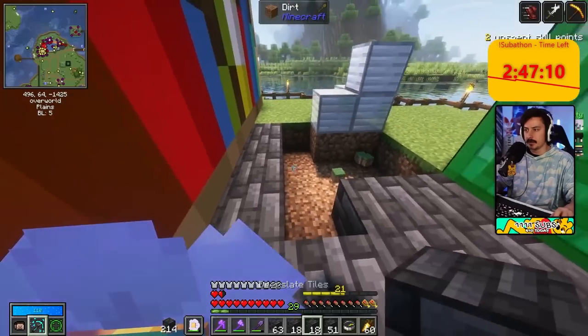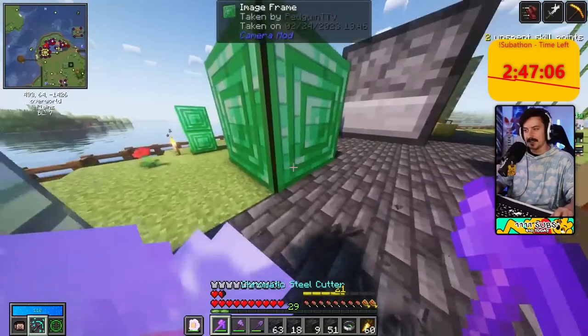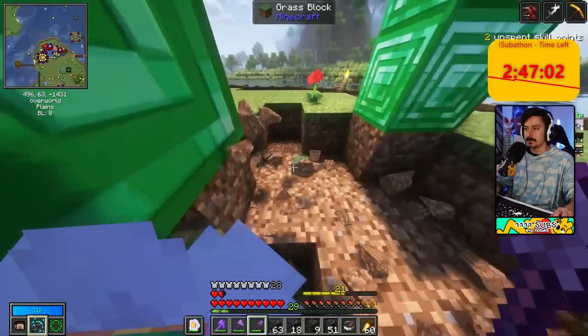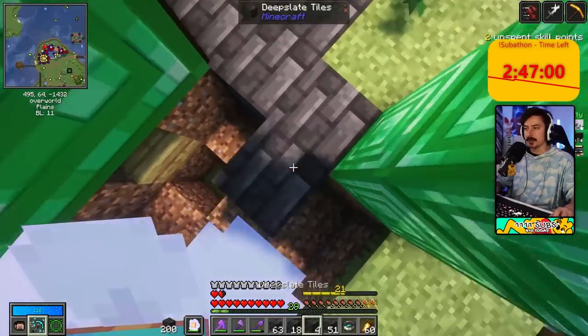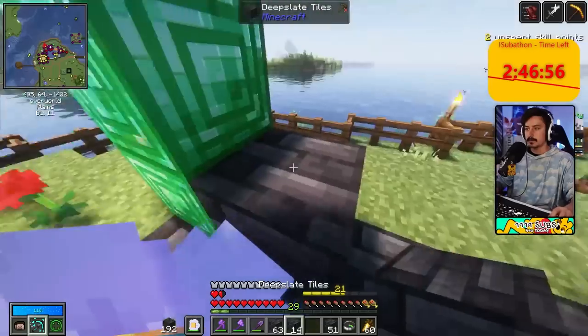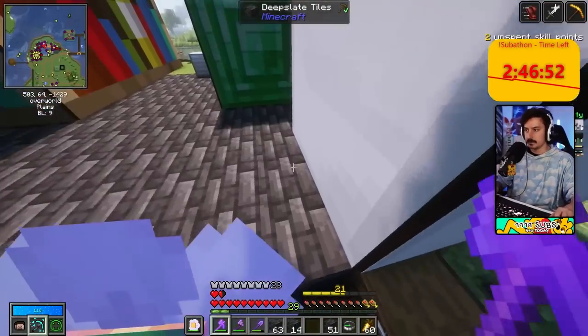People are gonna be pretty excited to come to our shop if we've got infinite levels. If you do need levels, you can also just buy stuff — that gives you levels too. So you could just buy a fuck ton of, like, terracotta. True, true. Good idea.